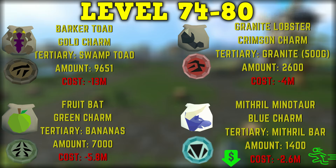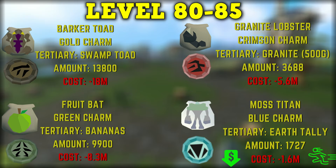We're now getting to the point in our leveling that using green charms is very slow XP per hour. Personally I would be using just crimsons and blue charms, but I'll continue showing all the methods. From level 80 to 85, barker toads take 13,800 pouches costing 18 mil; fruit bats with green charms take 10,000 pouches costing 8.3 mil; granite lobsters with crimson take 3,688 pouches costing 5.6 mil; and moss titans with blue charms take 1,727 pouches costing 1.6 mil. Blue charms with moss titans are the fastest and cheapest method. I would recommend cutting out green and gold charms completely at this point.